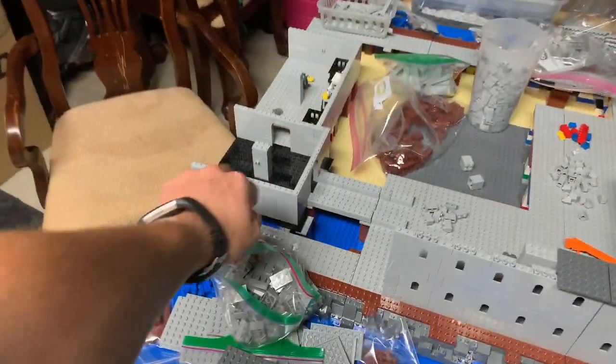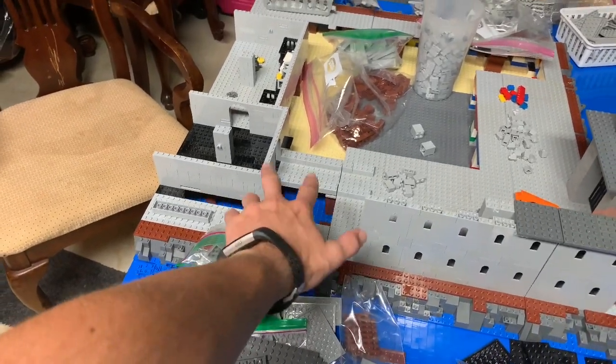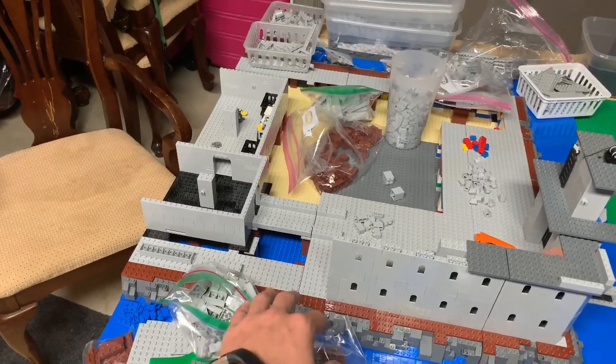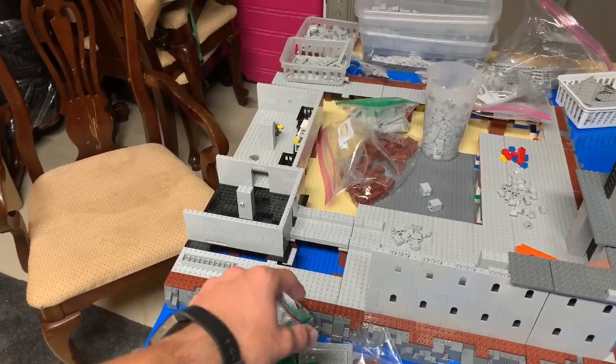Here I can kind of show you the height difference. It's going to be about this same height, right about here. I'm going to build that up. The wall is probably going to expand a little bit further because I have the rock wall going up right here, and then this is probably just going to go into it and combine into it.